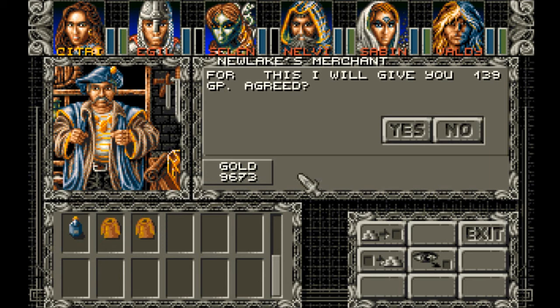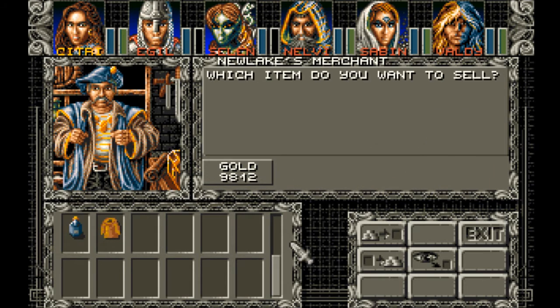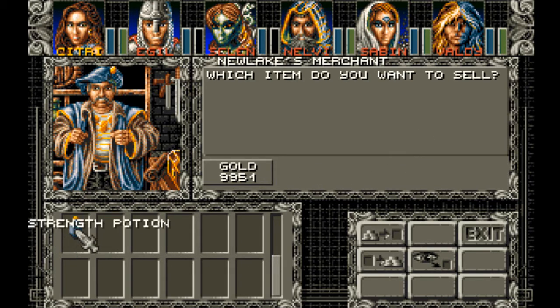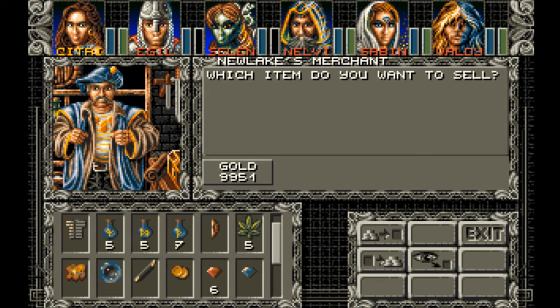So he can sell this leather — it's a pretty good price, 139 gold. And he can stack this stuff with whatever he has already. He has a charisma potion, so we're going to keep that anyway. Yeah, I want to keep most of this stuff anyway.